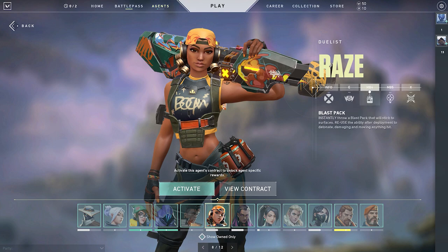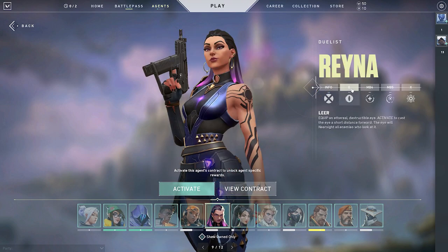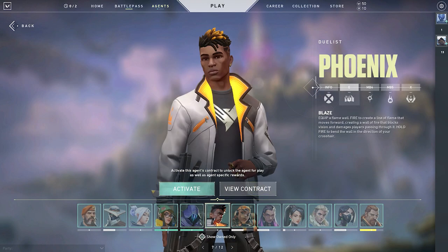There are three agents in this duelist category. There is Phoenix, Jett, and Reyna. Phoenix can flash and can resurrect with his ult. Jett can dash, has a short-duration three-smoke ability, and throws knives, which is fairly cool. Reyna can shoot a bazooka — if you hear the sound of her ult, you better run. Reyna is an absolutely crazy agent if you know how to use her jump pads and fly around the map. There are more detailed guides to that coming later.